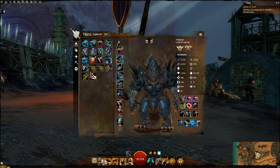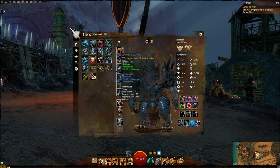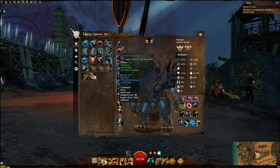Let me start here — I'll cover my gear first. Every single slot: armor, weapons, and accessories, I use Berserker gear. Zerker gear, for those of you that don't know, is power, precision, and crit. You'll see that on every slot as I go through this video.